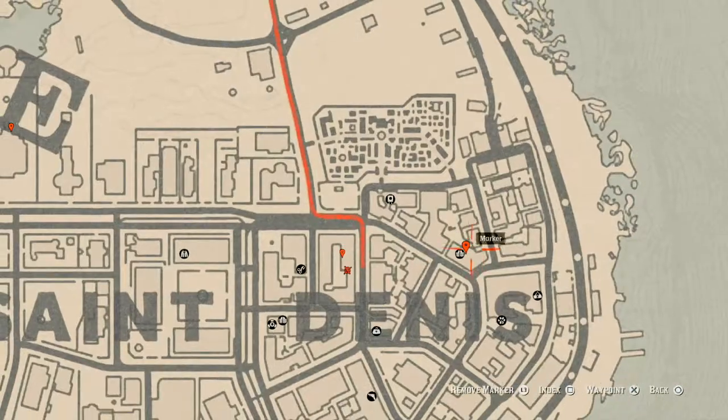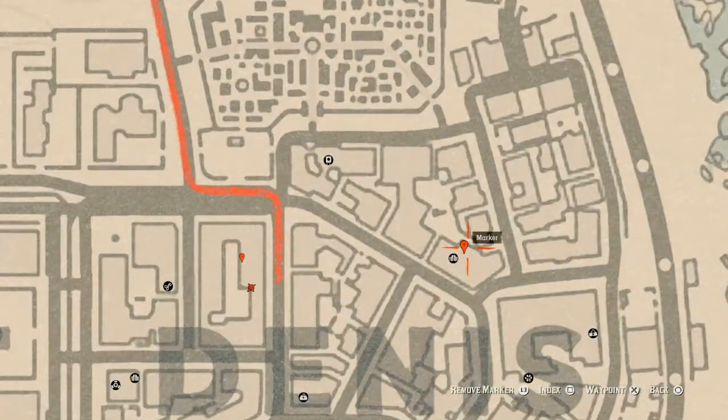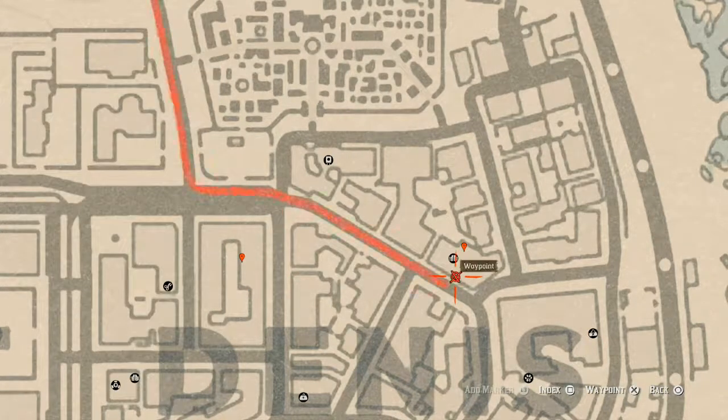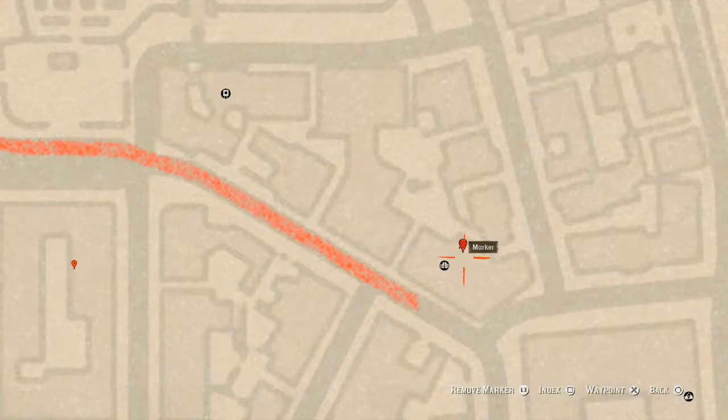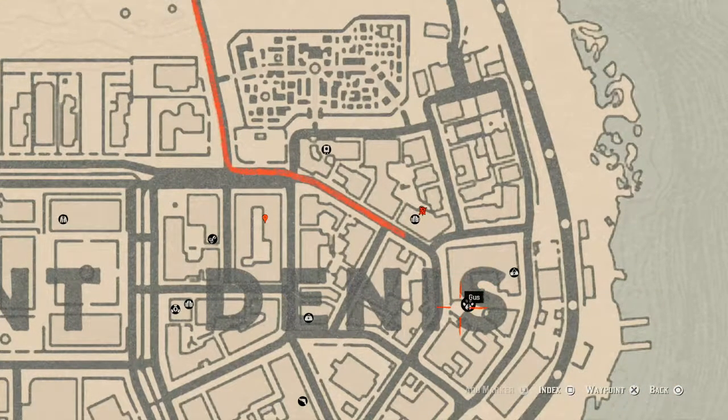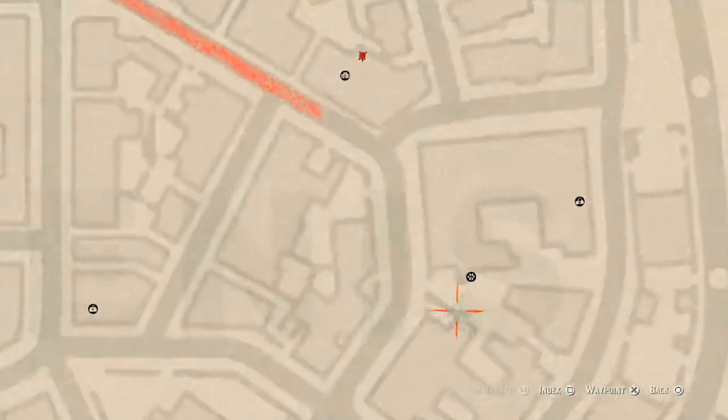Right here at our next marker, inside the saloon. There's a door in the front and a door on the side — either one you go through, go to the back. Right here at this location, there's a shelf, and on that shelf you guys will get a Six of Wands tarot card.